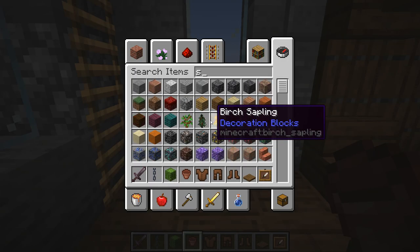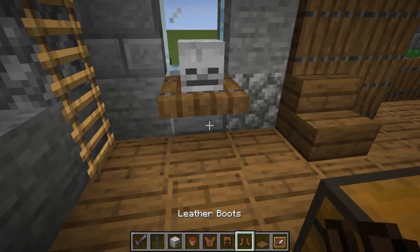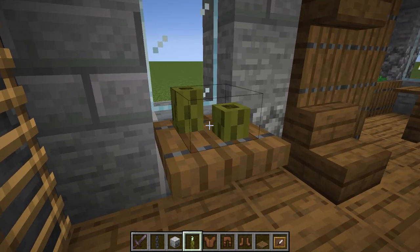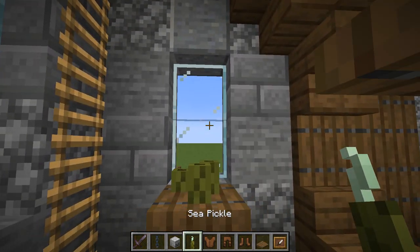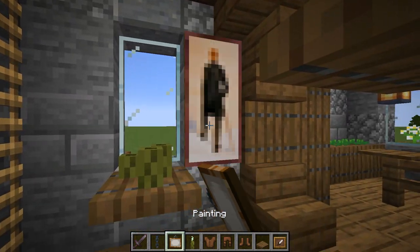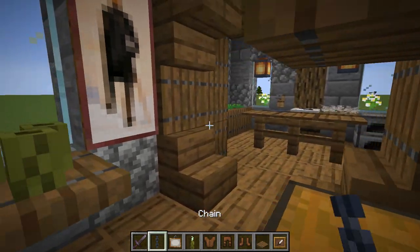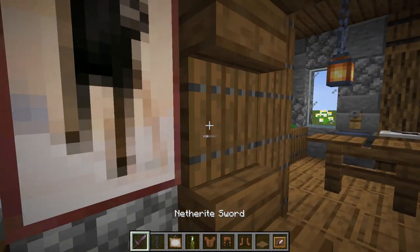Actually, let's not put a skull on it — let's get some sea pickles. We can put sea pickles on there — that will give us a bit of light too and looks cool. Then let's get some paintings in the main hallway. We can have a small one there and maybe one behind here. So we've got two paintings in here — both the same but that's not a big deal. Paintings in the workroom would be a bit odd so I'll skip those.